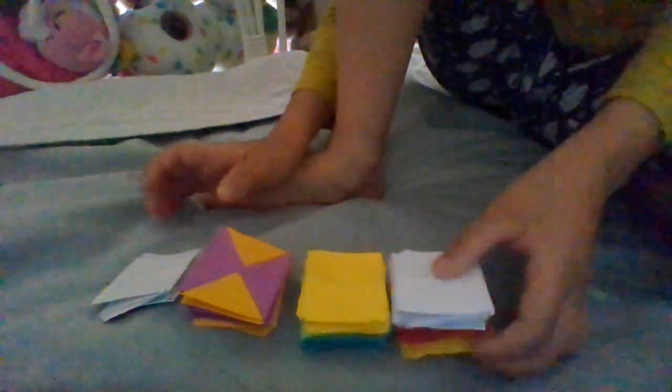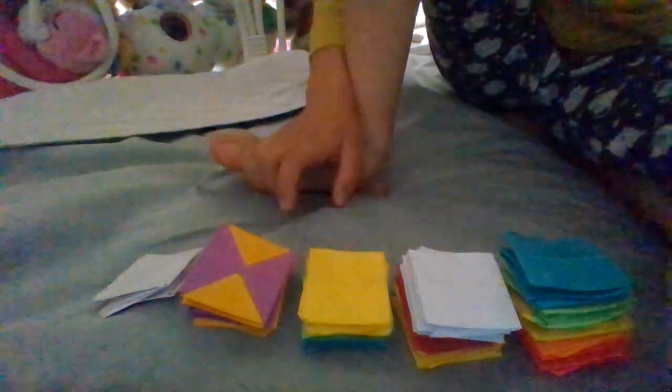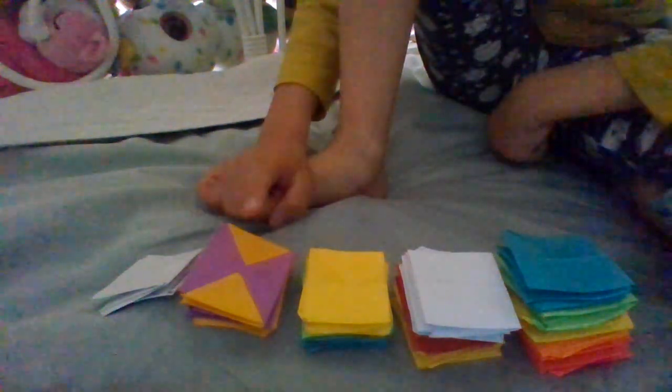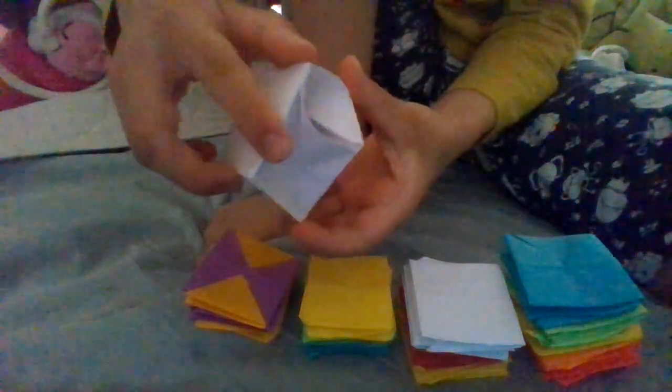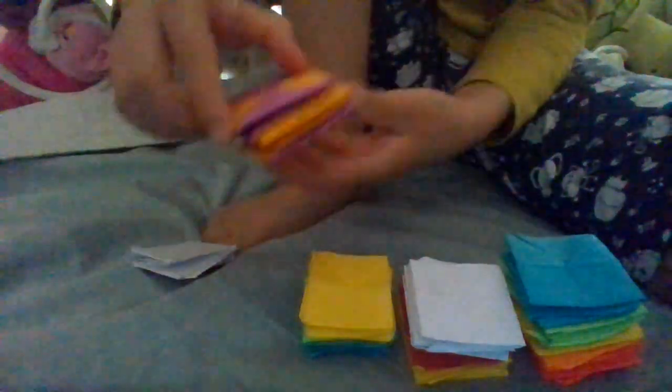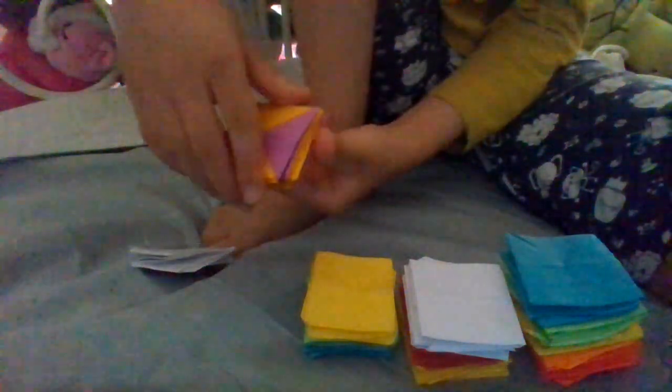This is my Ogami transforming magic cube. I have one piece, two pieces, three pieces, four pieces, and five pieces. This piece only has one, this one has two, three, four, five. This one has one piece, this has two, this one has three, and this one has four.